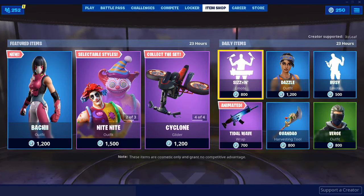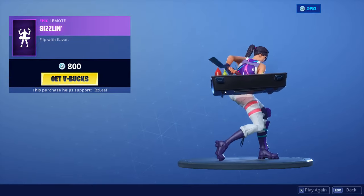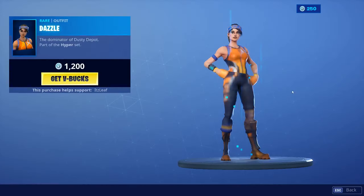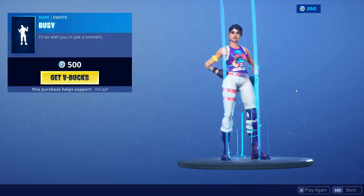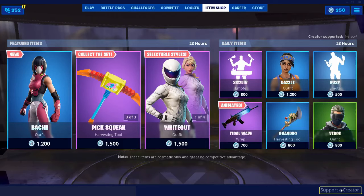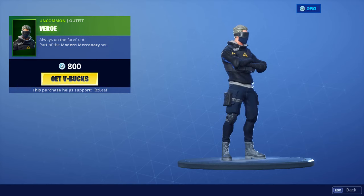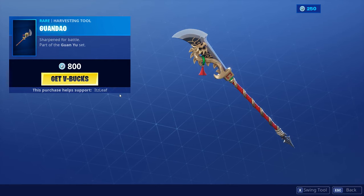Coming over to the Daily Shop, we have the Sizzle emote at 800 V-Bucks. We have the Dazzle skin at 1200 V-Bucks. We have the Busy emote at 500 V-Bucks. We have the Verge skin at 800 V-Bucks. We have the Guwondo — if that's how you say it, I don't know, that's very hard to say — but at 800 V-Bucks.